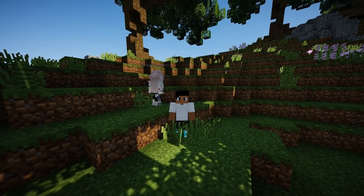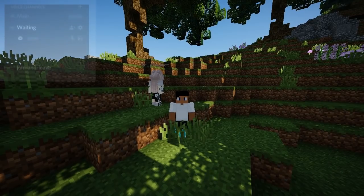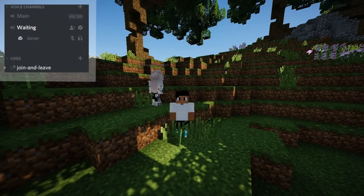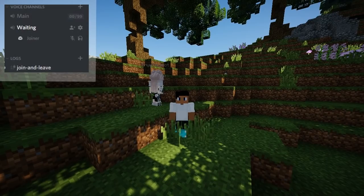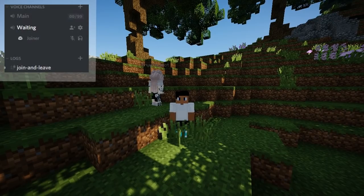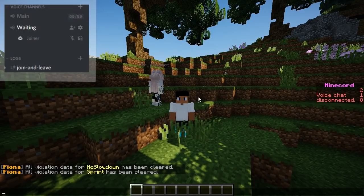There isn't a lot to show in-game — it's more in the config and in Discord overall. As you can see there is a small screen over in Discord showing a call. I'll be hopping in shortly to show that it actually connects. I put the settings at a total of about 50 blocks, so I would get near the player and pretty much that's it for the in-game demonstration.